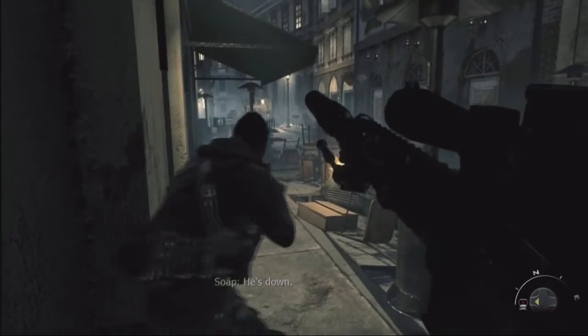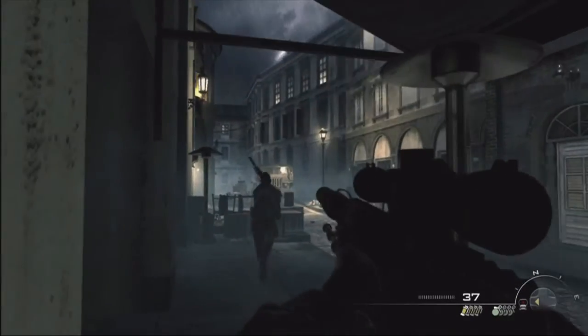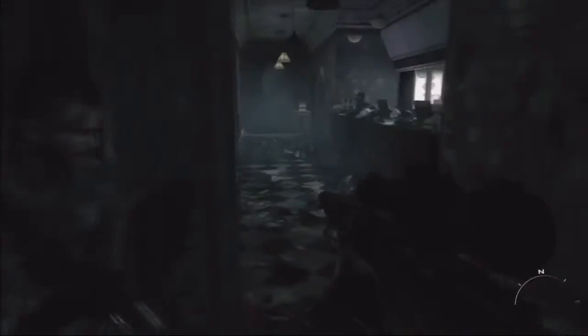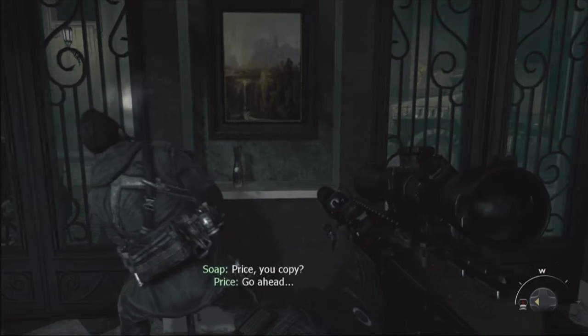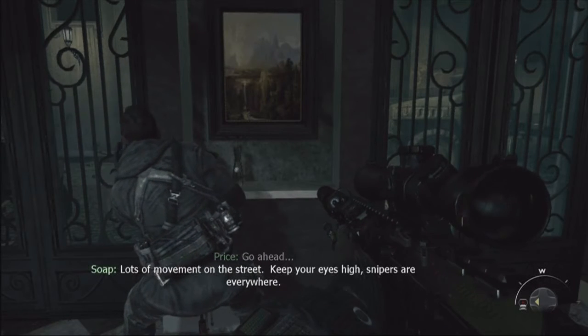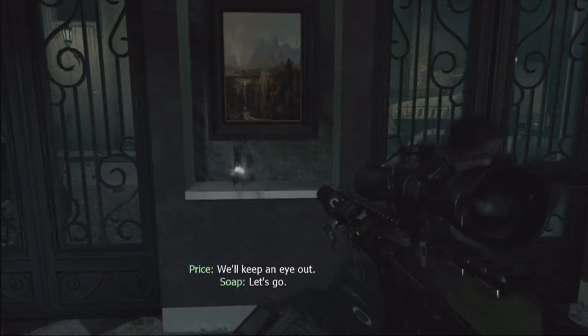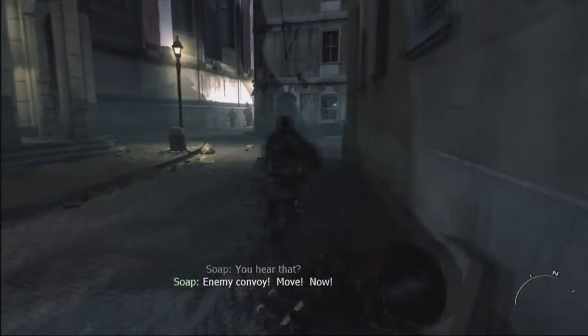I don't think there's a possible way he could have made that shot from that vantage point — he would have hit that pole. Go ahead and take your time. Here's the first intel of this level. We've got 32 so far and there's 46 total, so we've got 14 more to go — that's not that bad. I know in one mission, I think it's Scorched Earth, there's actually 5, so we'll take down a bunch in an upcoming mission.